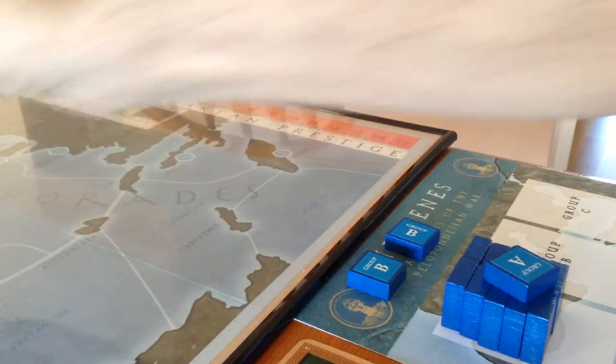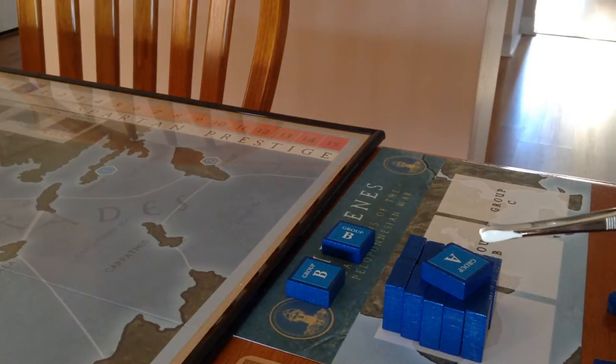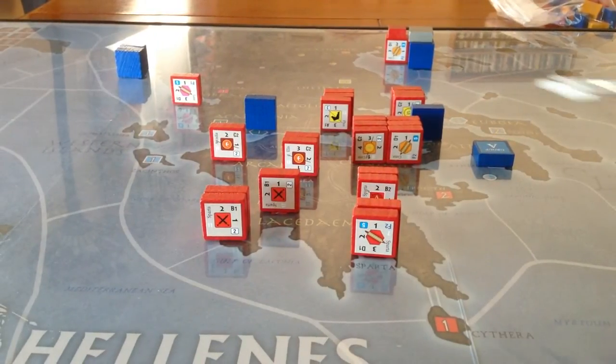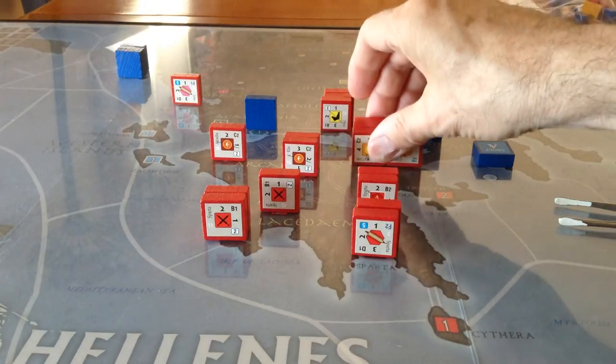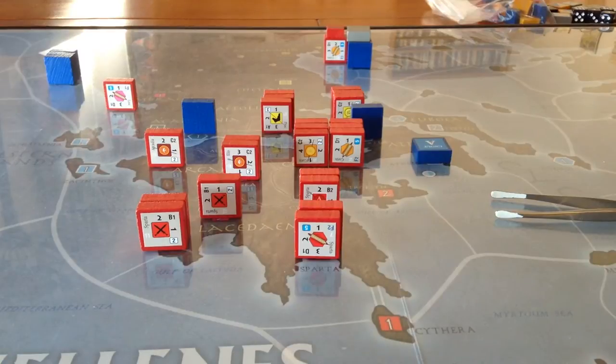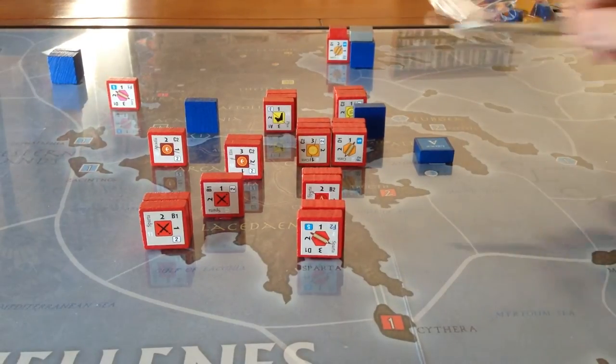Athens has a few more blocks shown here because we're using these charts to show the stacking. For example, Group A here is located at Athens, and you can substitute on this card the units when stacking becomes a bit problematical. I find that a lot of block games have this problem — there just isn't enough room for some of these larger blocks. So Corinth, for example, has six blocks. And as with most block games, the strength of the enemy is unknown to you. We're looking from the Spartan point of view, so we can see the Spartan units but not the Athenian units.